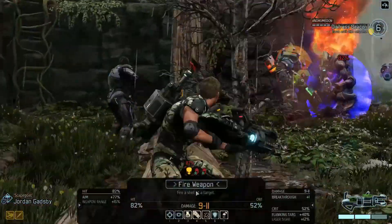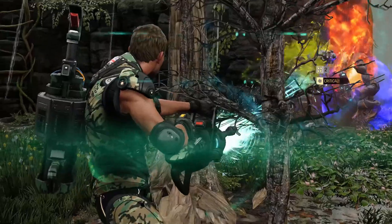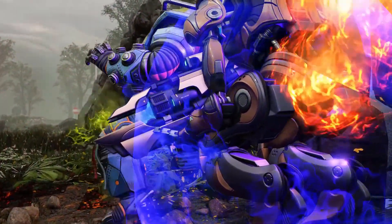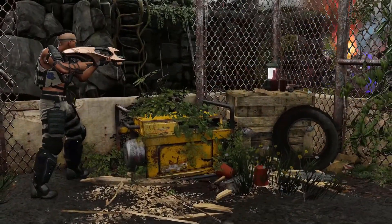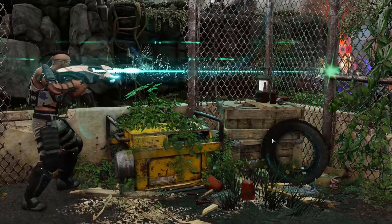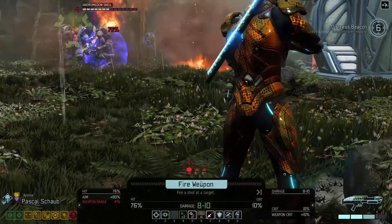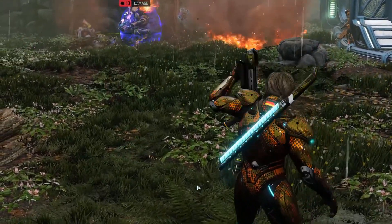Alright, we better hurry this along then. Jordan, open fire — take out the Andromedon. Nicely done, Shredder's armor — back into its second phase. Klaus, open fire on him, he should be in the open now. Getting closer, getting closer. Pascal! Alright, Andromedon down. That just leaves the guys hiding by the UFO.